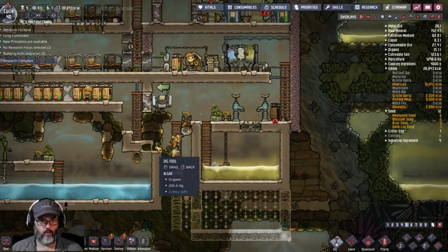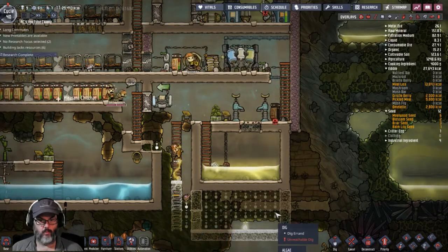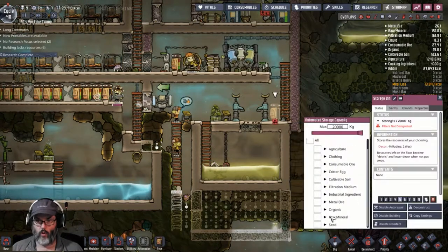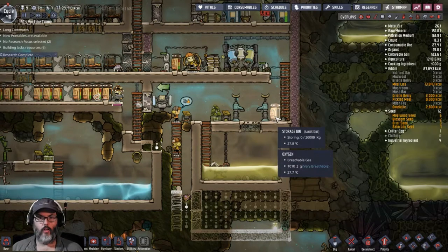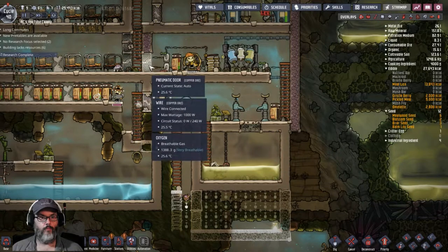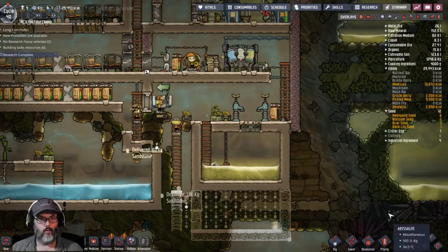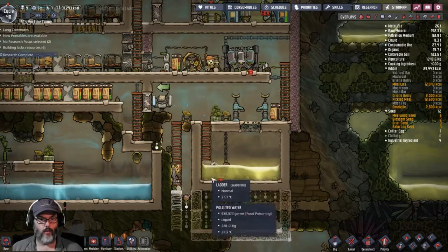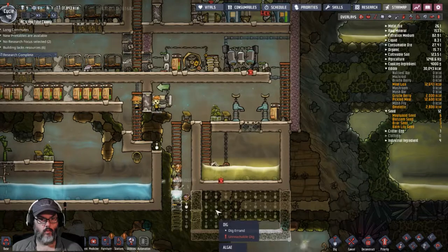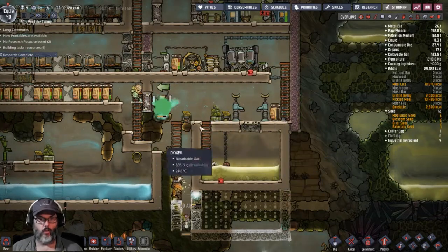Cancel that one, we'll build that one — all right, that's done. I want this bin set to polluted dirt, and then they'll come with polluted dirt. I'll lock that door because I want to force them to come back out to wash their hands — one way in, one way out.